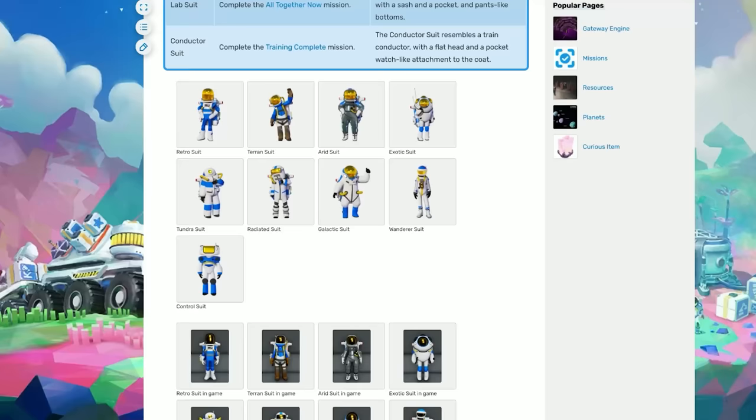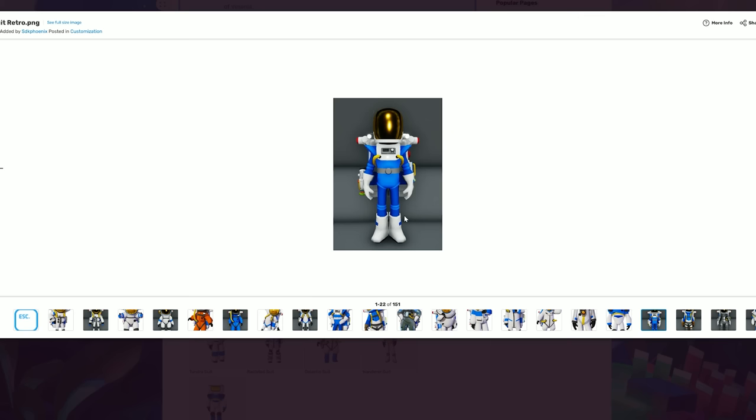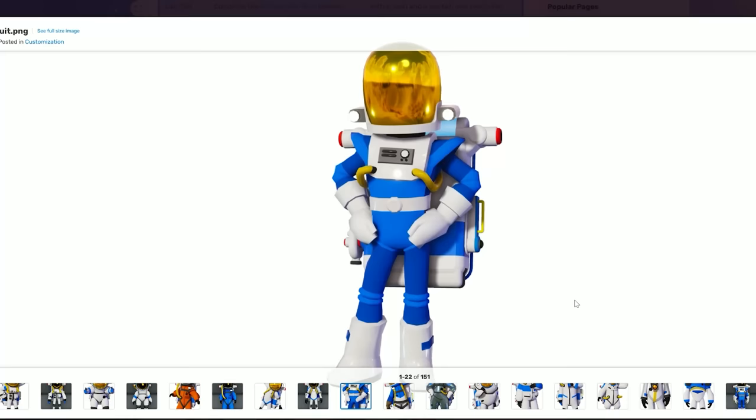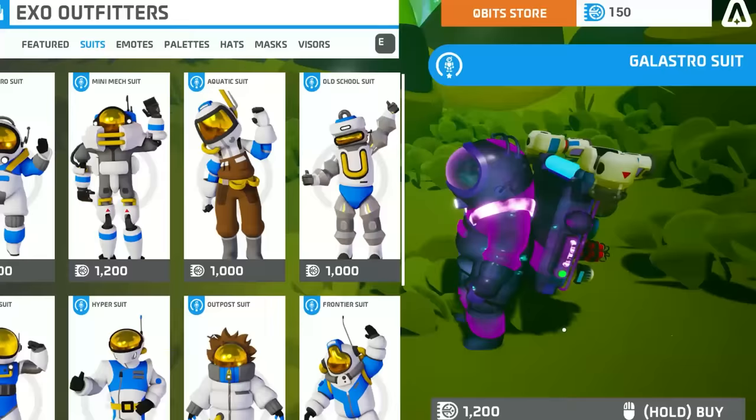The retro suit is an easy guess — this suit was actually made available to players who purchased Astroneer during early access, so that's something we know for certain about them. And if you want to explore even more suits, just access Astroneer's store, where you can find more suits, palettes, and other items.